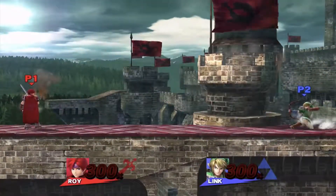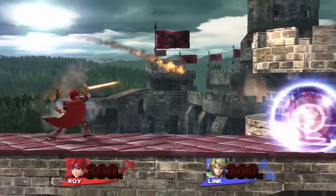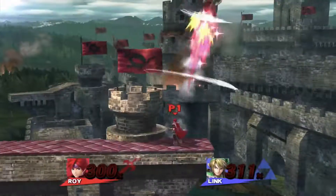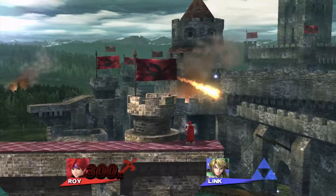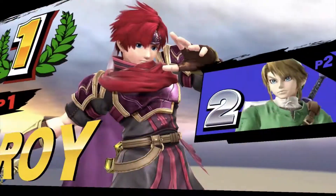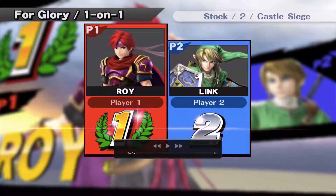So this is sudden death. By competitive standards I've already lost, so technically this is a loss. We both air dodge. He air dodges and I get the down throw. That time I kind of did call out the air dodge. So that is me playing Roy.